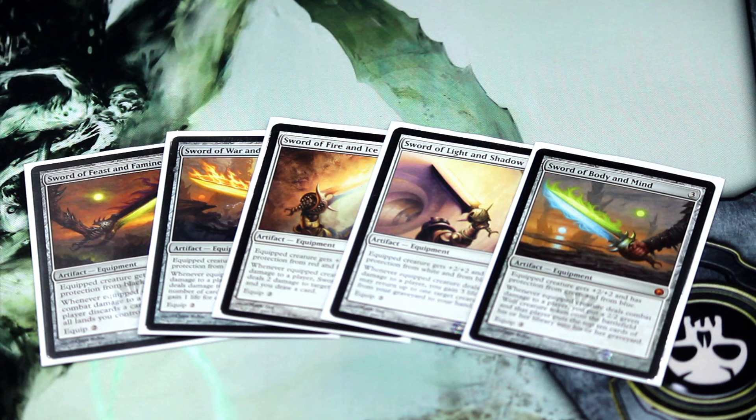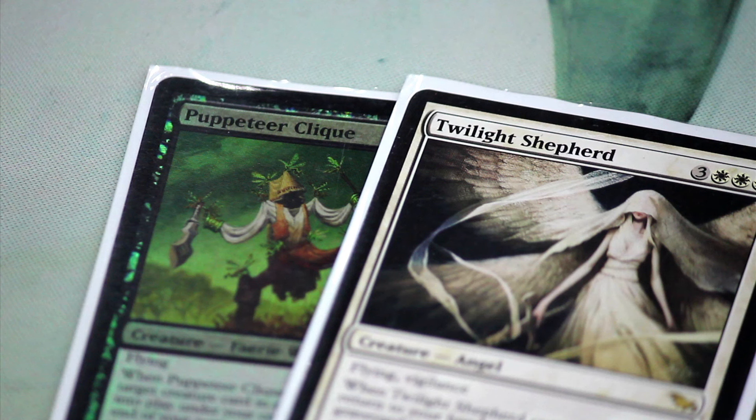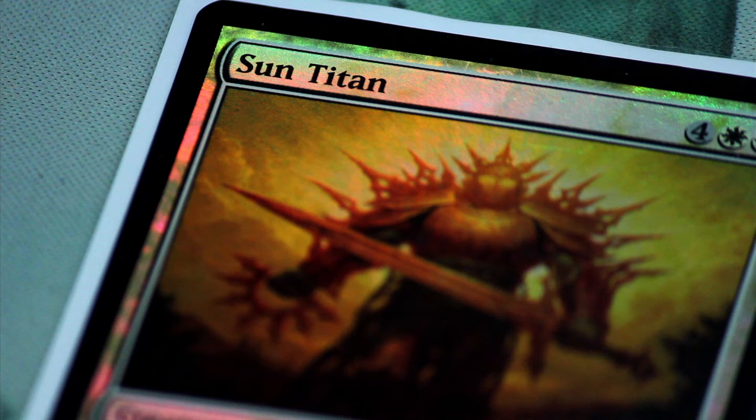I've got all five of the Swords. I run Stoneforge Mystic and Stonehewer Giant to help tutor them out of the deck. I also have a couple of recursion engines — Michaeus, and with his Undying interacting with Persist from Twilight Shepard and Puppeteer Clique, you can make him infinitely big and kill everyone else's creatures. Reveillark and Karmic Guide is likewise an infinite combo. I've also got Dead-Eye Navigator and Sun Titan to help recur value creatures.